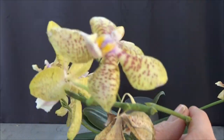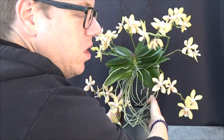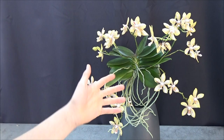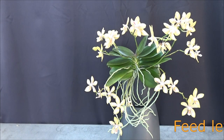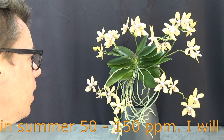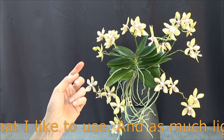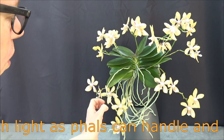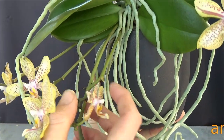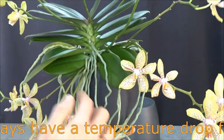I cannot remember ever seeing this somewhere before — probably it happens, but it feels like this plant is just performing beautifully. I tried to give it good care so it can bloom, but the plant itself put out all those spikes. If you have older spikes — you can see the darker dots here, those are the older ones from when I bought it — they can still branch again, so as long as they're green you can leave them on.